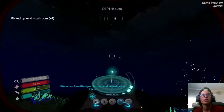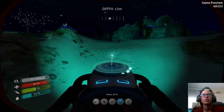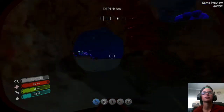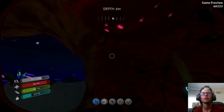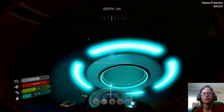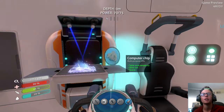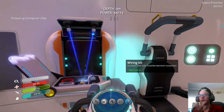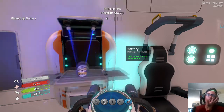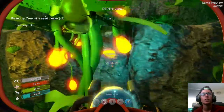Might as well take some of these. I need you, quartz. Wait, I don't have my knife though. Do I? Nope. There we go. I might as well get the titanium. Let's get the computer chip and the wiring kit. There we go, now we can make our fabricator at least. Might as well get the battery. Should I go get the silicone rubber? Yeah, might as well. All I need is two. I got three, that's fine.